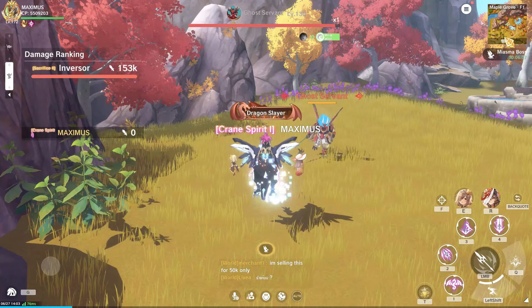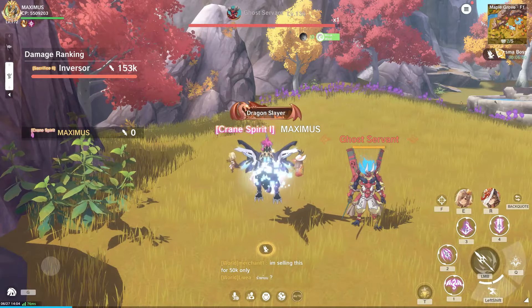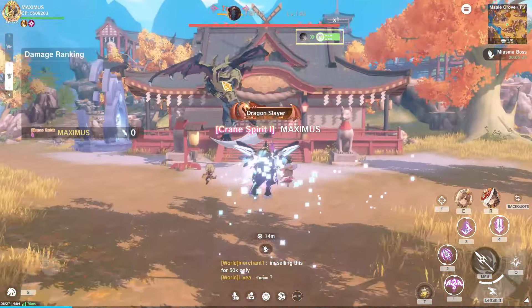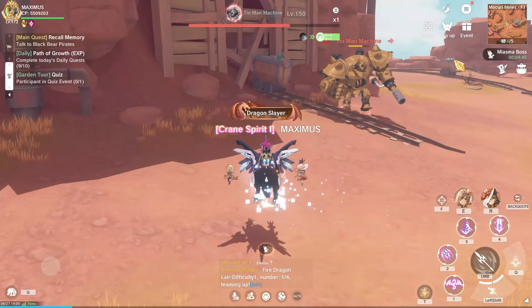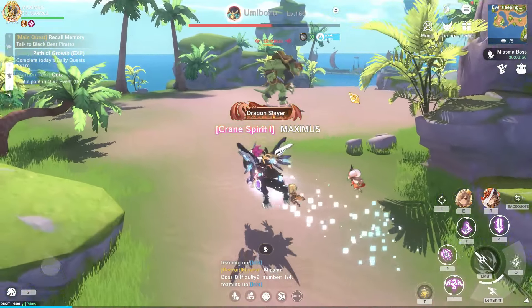Giant boss Ghost Servant at level 130 also has level 130 map access. Next we have giant boss Terrace at level 140 with map access of level 140 as well. At level 150, Tin Man Machine is also the same. Umibozu, level 160 giant boss, also has map access of 160.